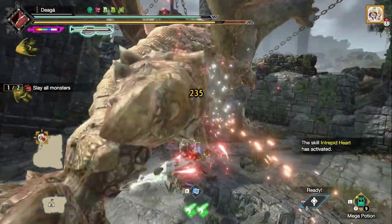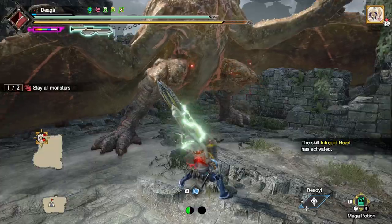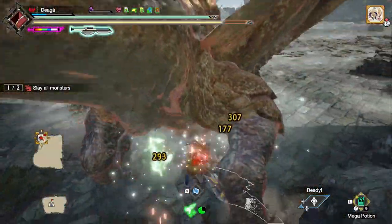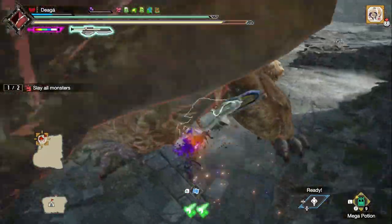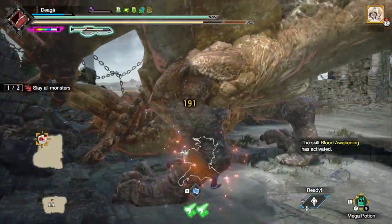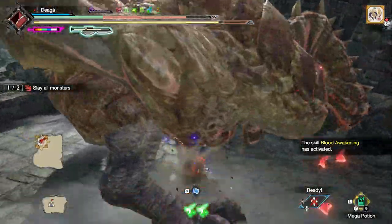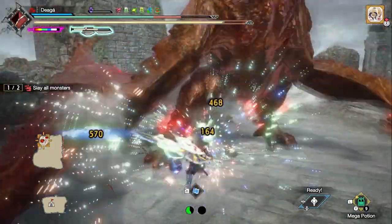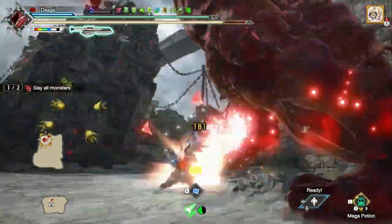I wanted to dodge that, but I didn't — Intrepid Heart saved me. Once again, I wanted to have a counter ready to catch a charge or anything. I guess I just saved the counter there for a while — but it's okay, just counter that head smash. Loads of recoil damage from head smashing, right? Both of them fans get it. And we're back at full health because of Blood Wide and Blood Light at the same time.